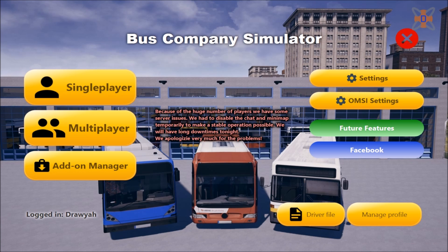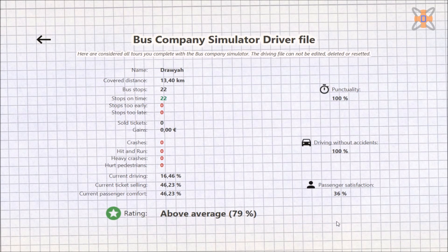One more thing — from the main menu you can also view your driver profile, which gives a little overview of your driving, how passengers think of you, and your overall rating as a bus driver, based on the default OMSI profile system.